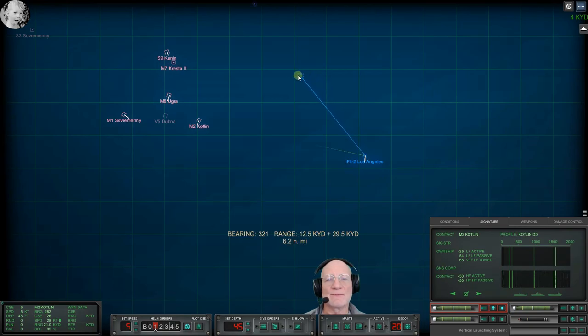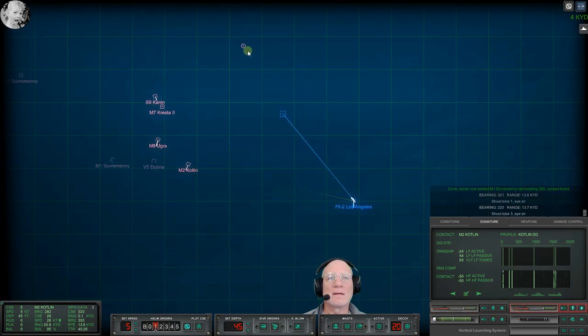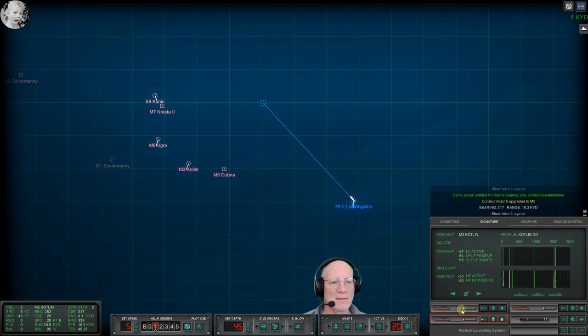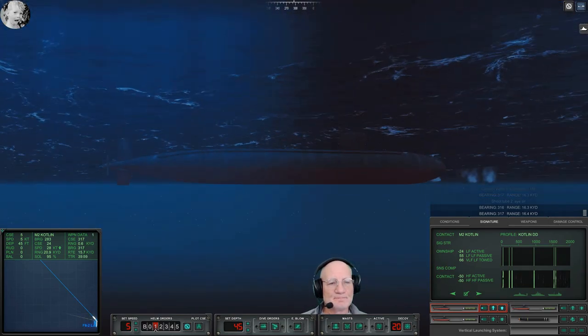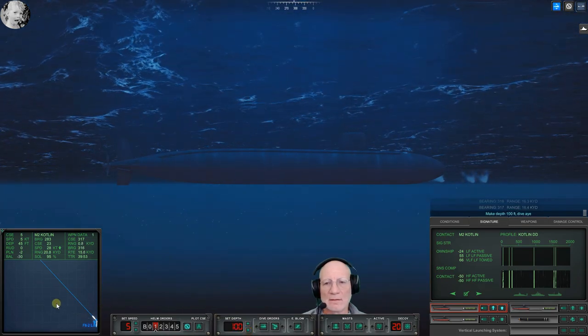We just have to figure out how we want to do it. Shoot two-three. Aye sir. Shoot two-two. Aye sir. Shoot two-two — fights on. Make depth 100, dive high. I should be talking but I'm thinking a bunch here. This is unusual — I usually prefer to come back from this direction, but with these ranges, shooting this way and then pursuing could take forever and maybe not work out so well. So we really want that Ugra.